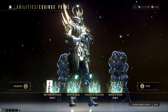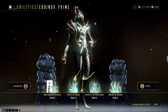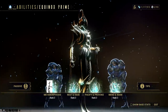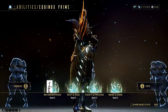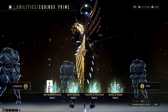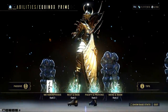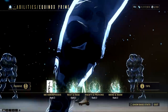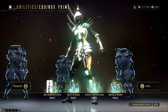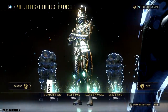Now Equinox is one of the most complex frames to subsume since she has a night and day variation. If Digital Extremes somehow pursue giving us both sides, then I'm seeing Equinox's subsumed ability having an ability wheel wherein we can cycle from night and day form. The Metamorphosis ability however is out of the picture, since I think this is a signature ability. We can choose between Rest and Rage or Pacify and Provoke, and I'm hoping the developer would consider Rest and Rage as it would create more fun build variation when transferred to other frames.